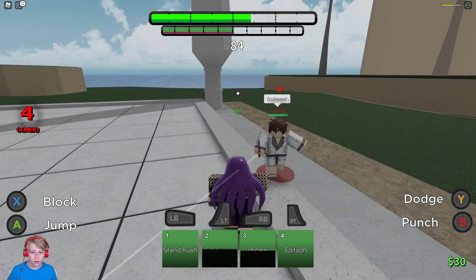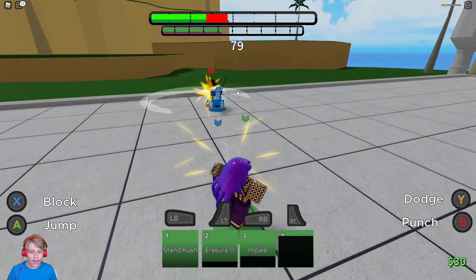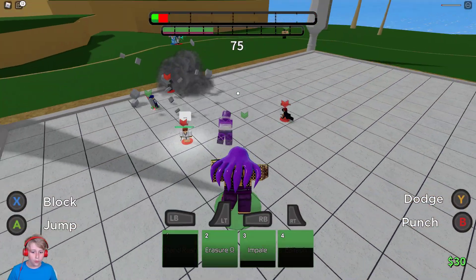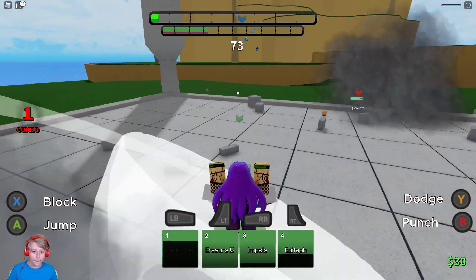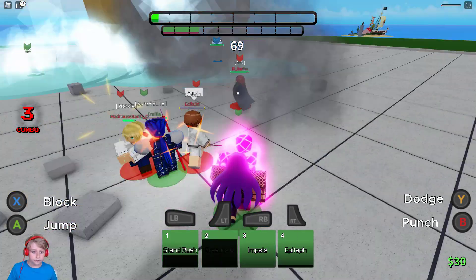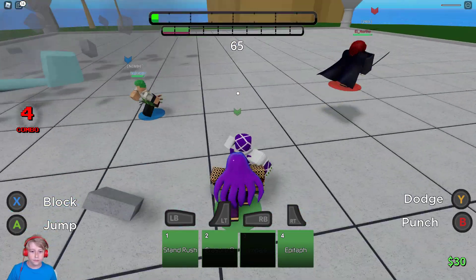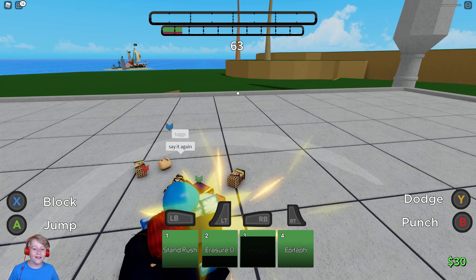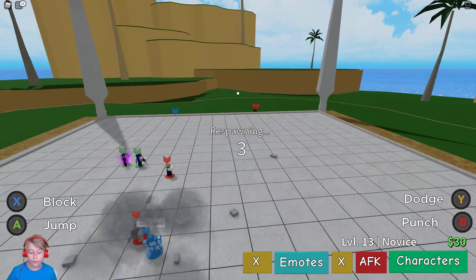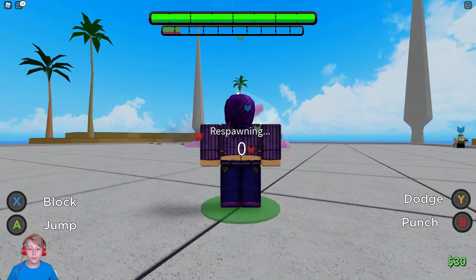Erasure Q does damage this time - that's pretty nice. Epitaph - they didn't hit it, Epitaph is really hard to hit which is annoying. Erasure Q gives you some damage there and then Impale. We died so we couldn't see how good the Epitaph is but I think it's a lot better. This character is super good especially with his awakening.